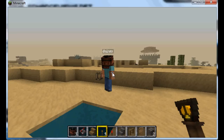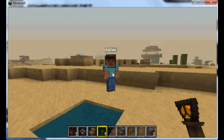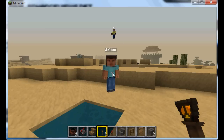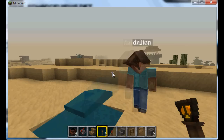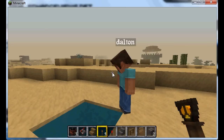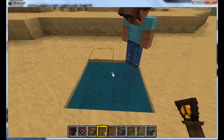All the hats that are available — although I don't think he shows the piston or ice or snow. Glowstone: it lights up the area around you. Glass: it allows you to breathe underwater. Obsidian: no damage from explosions. TNT: you explode upon taking any damage, so if you get hit, everything around you explodes like a regular TNT block.